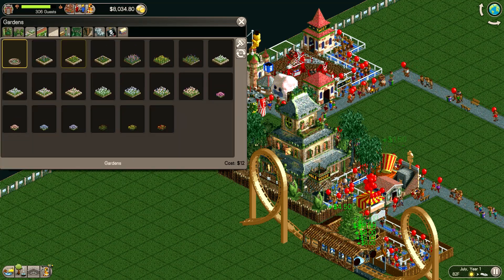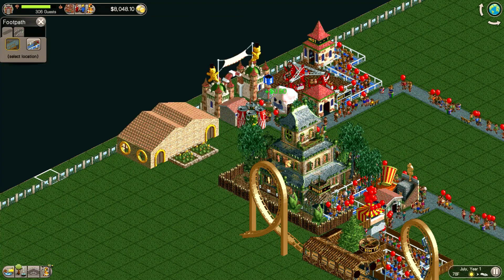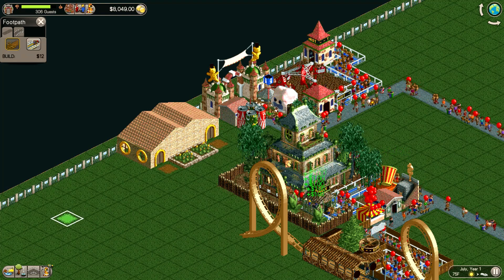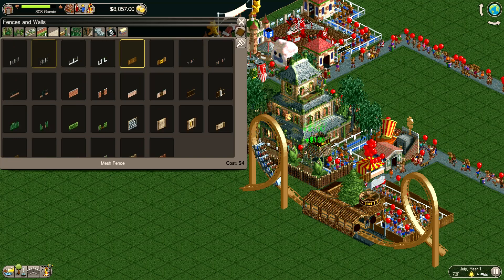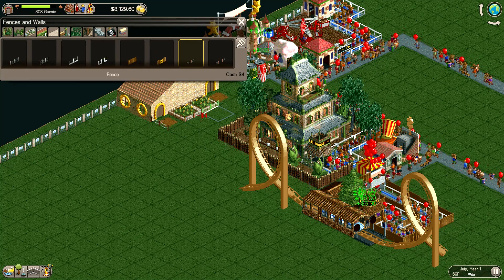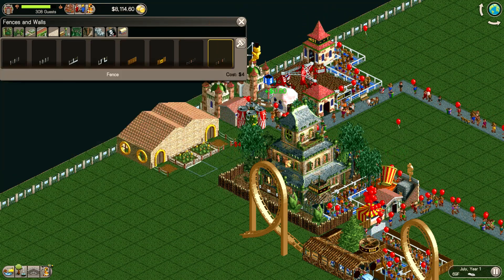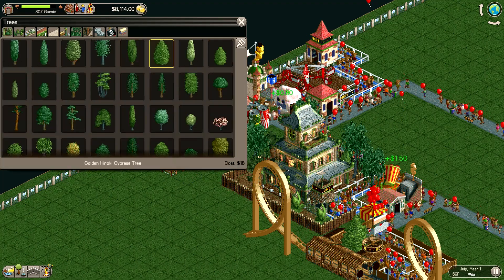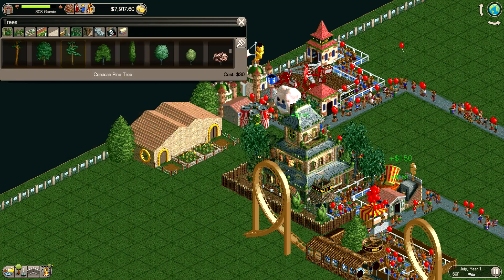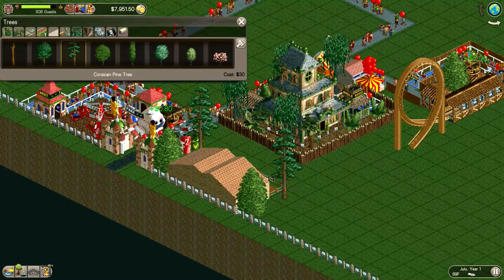Now we'll just do a few little extra decorations around here. Throw in a couple of flower beds, put in a nice little walkway up there. I'll add some fencing — I always like to do some nice fencing there. Don't forget the entranceways. I always like to throw in a tree or two; it gives your building a little bit more of a flare, more realistic. And then what we're going to do is sketch out our park here.